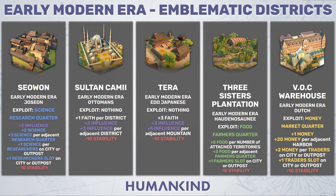For the Joseon, we have a research quarter that exploits science. It provides plus 2 influence, plus 2 science, plus 3 science per adjacent research quarter, plus 1 science per researcher on city or outpost, and plus 1 researcher slot. It's similar to the industry building we just covered, as it also improves the existing workforce — researchers in this case — but you also get plus 1 worker. It's only plus 1 science per researcher, but because these can stack, even this plus 1 is a very lovely bonus, and it's a quite powerful building. The job slot actually has a lot of value.